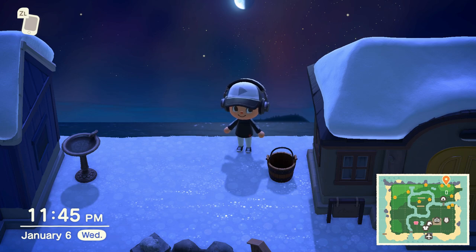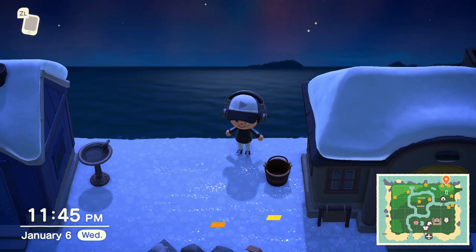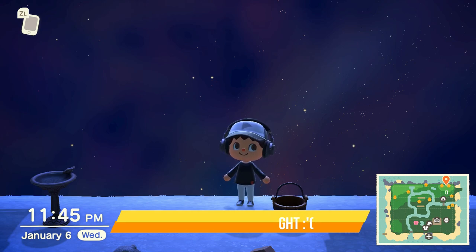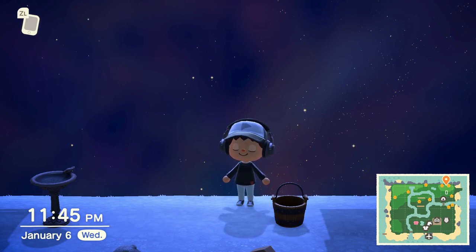If you see a shooting star, look up and press the A button to make a wish. The next day you'll notice star fragments on your beach — pick these up to craft special DIY recipes with them or use them as decoration.